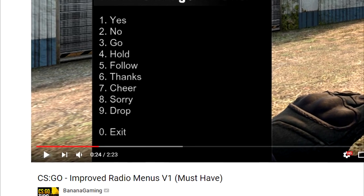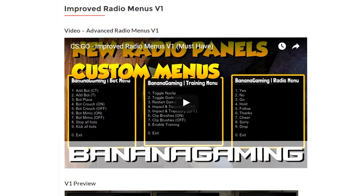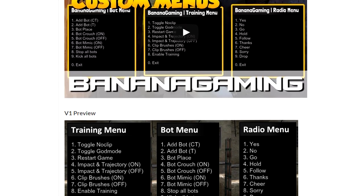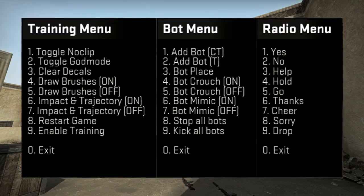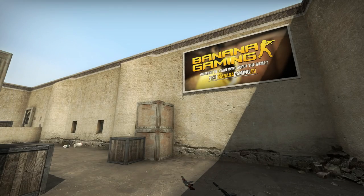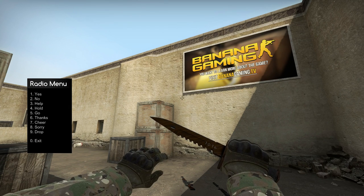So almost a year ago, I made an improved menu system which, just like the name suggests, is built to improve the usefulness of the radio menus in game, because the default panels are boring. Version 2 looks like this. What's new with version 2? Let's start with the communication tab, also known as the radio menu.